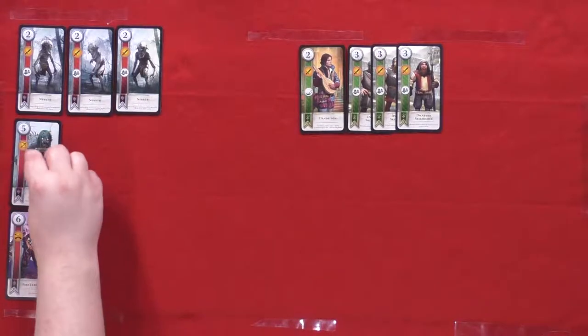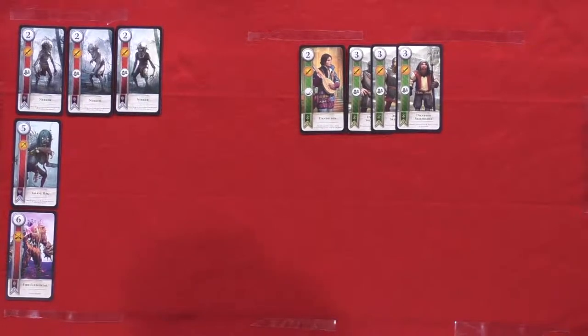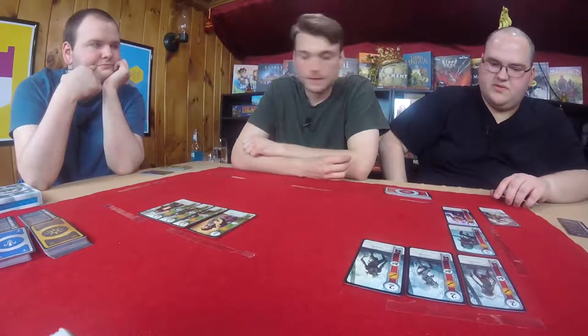I'm going to play Grave Hag. She doesn't muster — she's just a ranged unit. That gives me 17. I'm going to pass. It's now Will's turn until he chooses to pass — he can continue playing as many cards as he'd like.